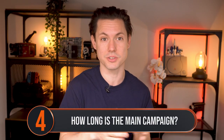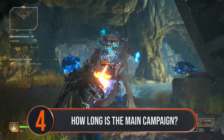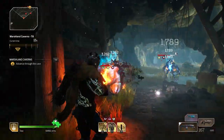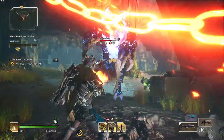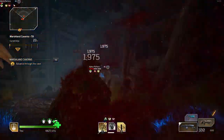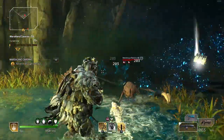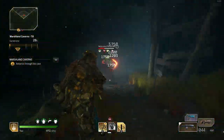On average the Outriders main campaign takes around 25 to 30 hours to complete, assuming you're just completing it with one character, ignoring all the side missions and doing the main campaign only. That's the perfect length to get your teeth into the game and see if you like it, with loads of replayability through different classes, new abilities, legendary weapons and replaying missions at higher world tiers. Another thing the game doesn't tell you is that the level cap is 30, so if you're getting into the high 20s, you're nearing the end game for that character.